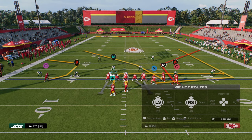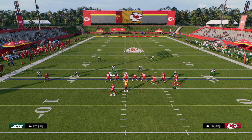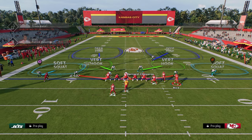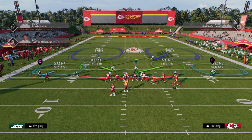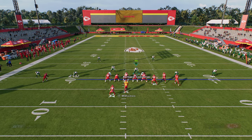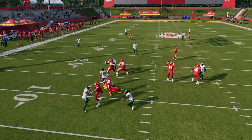One of the best ways to use Switch Stick is to take away a route combination. If you're usering on the right side and you see a corner route, you can switch onto the soft squat and basically take it away. So you set the blitz up, see the corner route, switch to the right side, and just take that away.